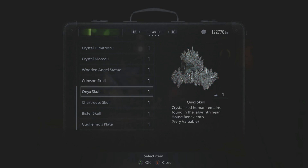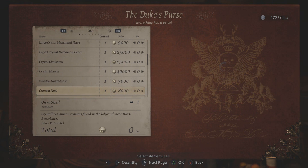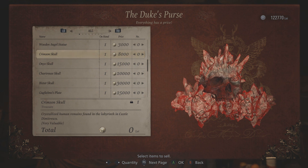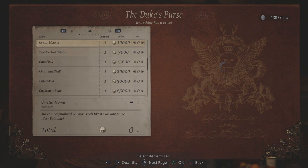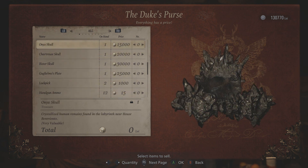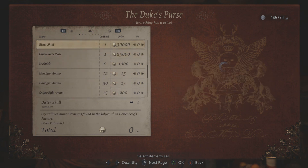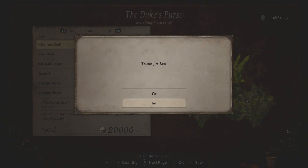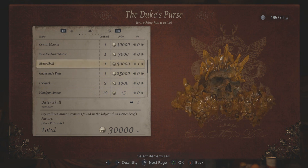But it wasn't a total letdown - you can actually sell these for quite a bit to Duke in total. I believe you can get 73K for selling all of them to him, which could help you out with some upgrades or something you want to purchase from Duke. As we know, upgrades can be extremely expensive in the game. You can sell the Crimson Skull for 8K - that's the one from the Castle's Labyrinth. For the one from Benaviento's area, you can sell for 15K - the Onyx Skull. You can also sell the one from Moreau's area for 20K, and the one from Heisenberg's factory for 30K.